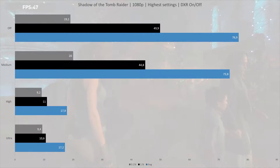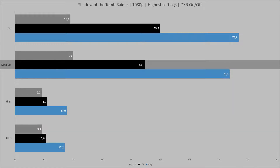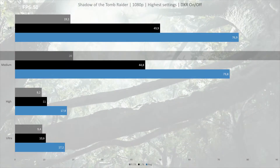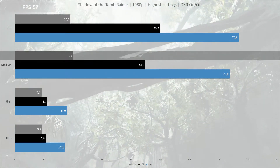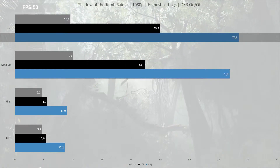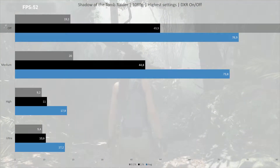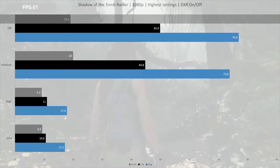Medium, on the other hand, does substantially better at 73.8 frames per second on average, with a 1% low of 44.8 fps and a 0.1% low of 20 fps. Turning ray tracing off delivers the best performance, not surprisingly, with 76.9 fps average, a 1% low of 49.9 fps, and a 0.1% low of 19.1 fps.